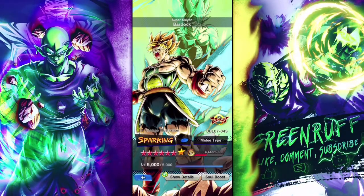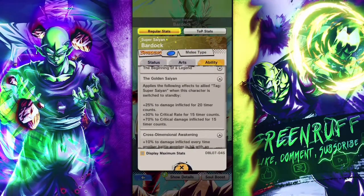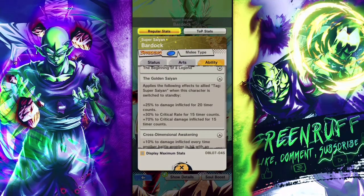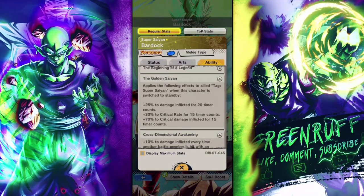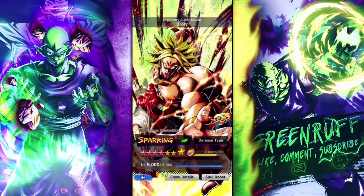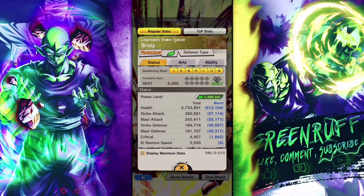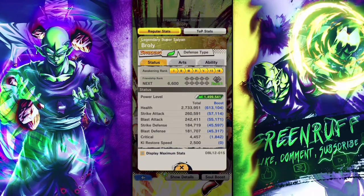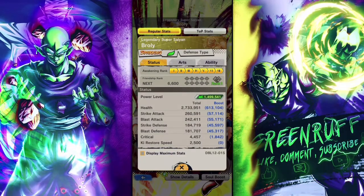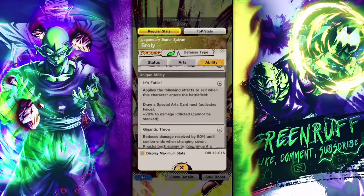I want to try him on the Super Saiyan team. Zenkai Bardock — you guys already know the deal — when he switches to standby, any Super Saiyan units on his team get this buff: crit rate, crit damage, damage inflicted. Broly's a Super Saiyan, so I want to see what he can do especially with his offense abilities, because my last showcase showed him being more tanky. On this team you can really see how strong he is offensively with all those crit and damage-inflicted buffs.